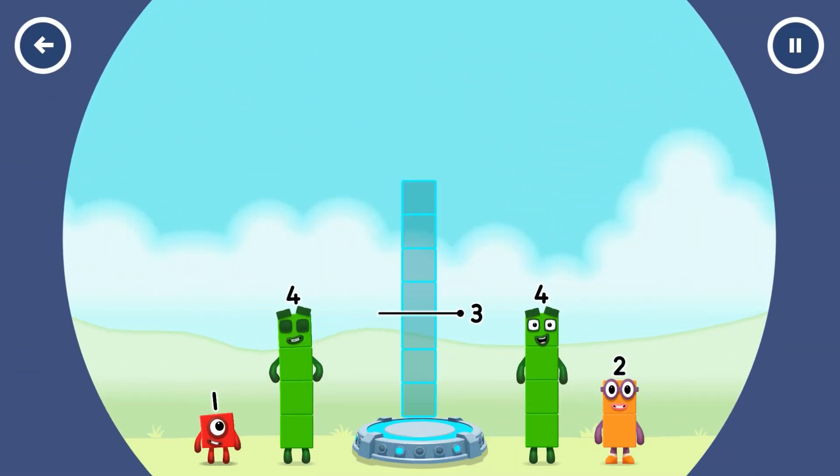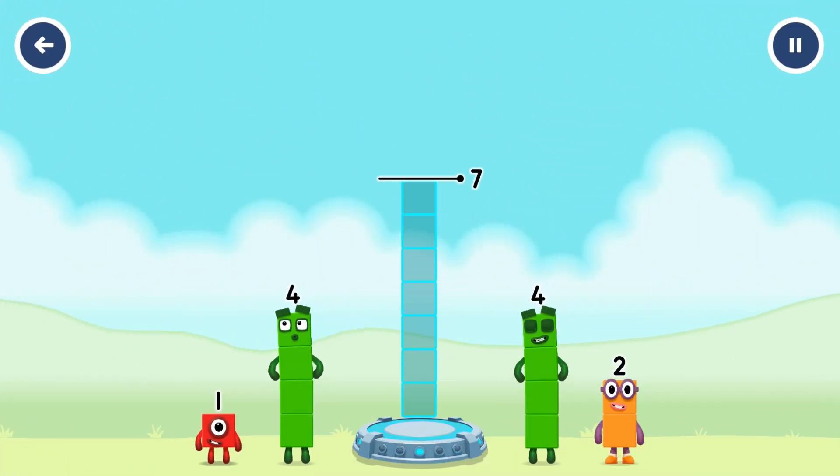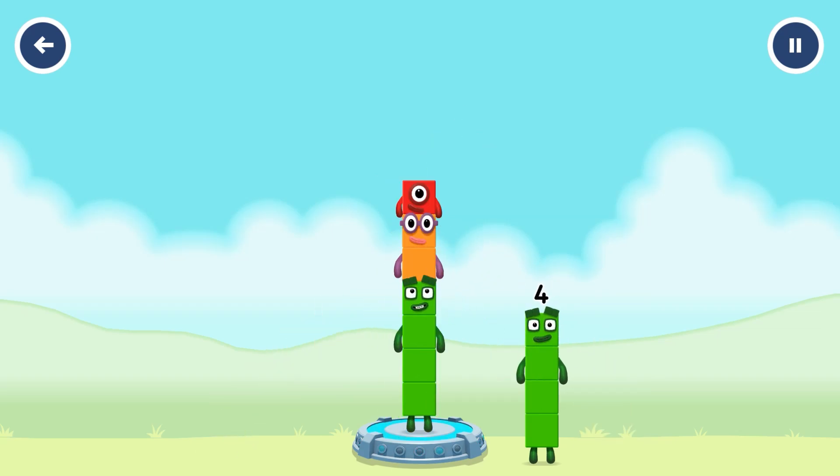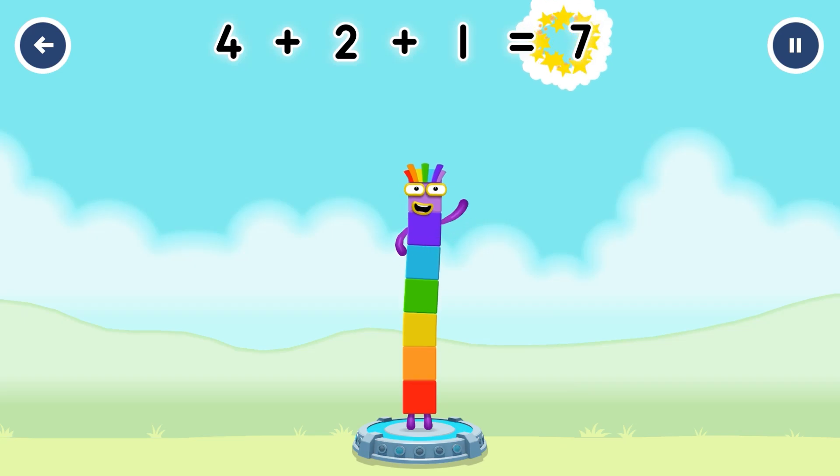Add number blocks to make seven. Four. Two. One. You solved it. Four plus two plus one equals seven.